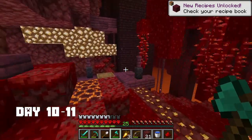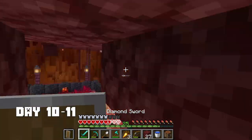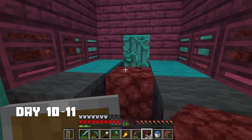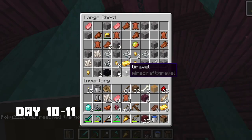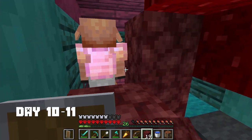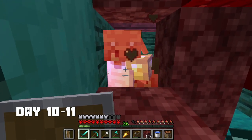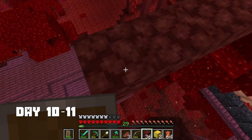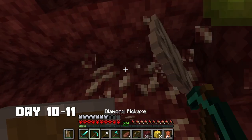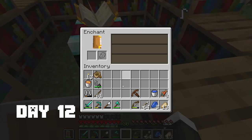On days 10 to 11 I went to the piglin village. Yes, with these datapacks there are piglin villages that can spawn in the nether. I found one and looted it - the loot isn't the best possible but it's pretty good. I killed some piglins while wearing golden boots so they didn't want to kill me. I decided I needed level 30 to enchant my first diamond pickaxe, so while I was in the village I mined all the quartz I needed to reach level 30.